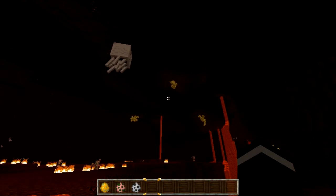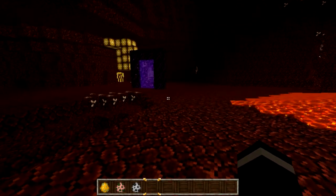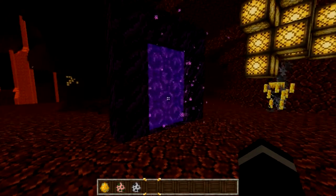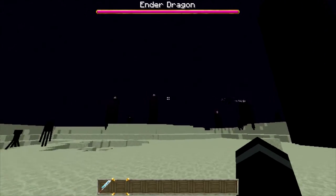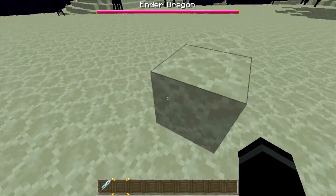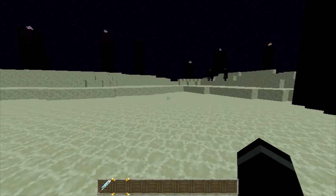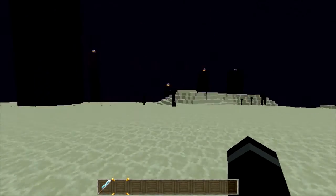I wouldn't want to spend my first day in something like this. It looks nice and sick. Now I will be right back in the end. Okay everybody, and here we are in the end. Now the ender dragon and everything else looks exactly the same as before. The only difference is the stone — the stone looks completely different. But like I said, the dragon looks exactly the same. The obsidian looks the same, and the enderman look the same.